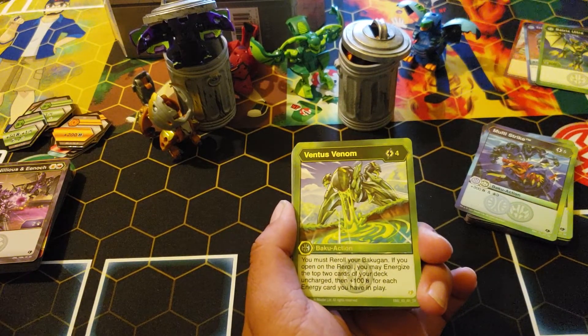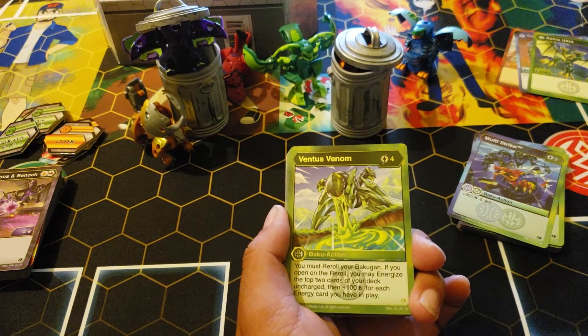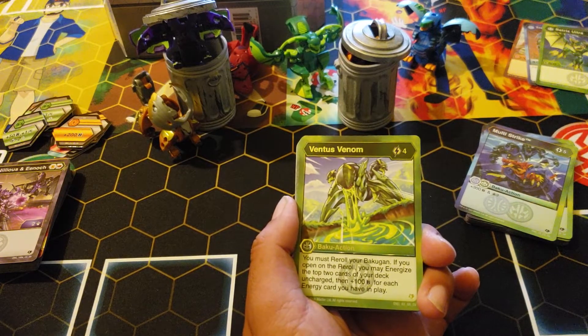Ventus Venom: four cost. You must reroll your Bakugan — if you open on the reroll, you may energize the top two cards of your deck on charge, then plus 100 B for each energy card you have in play.